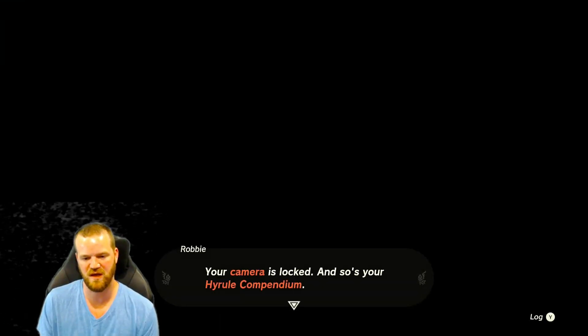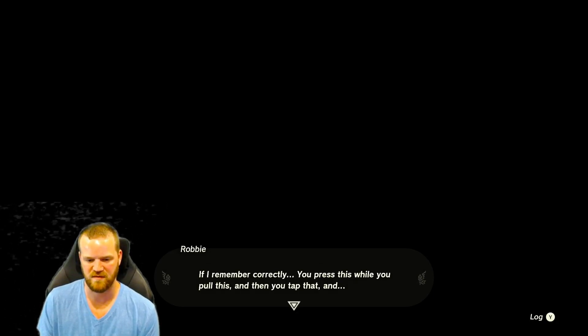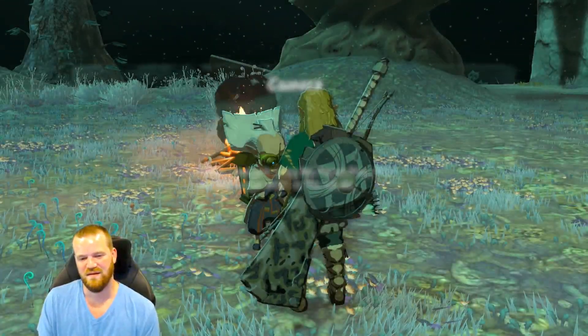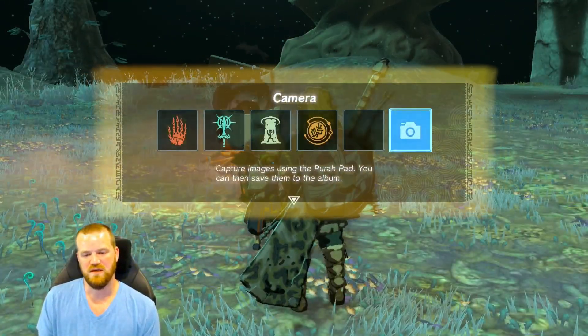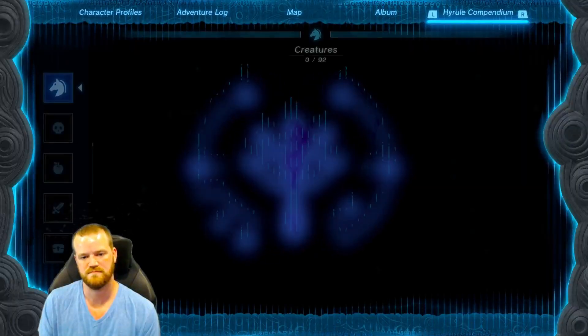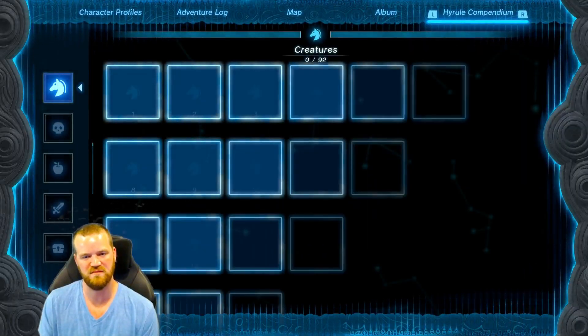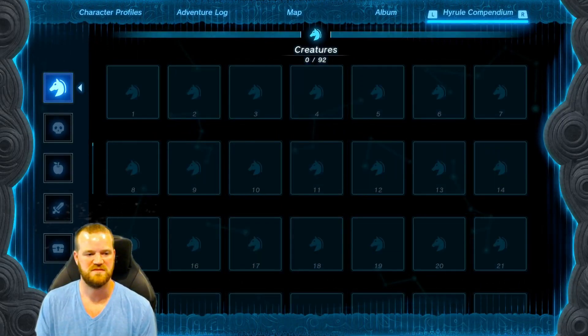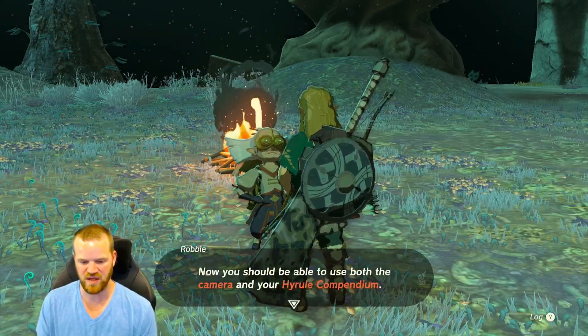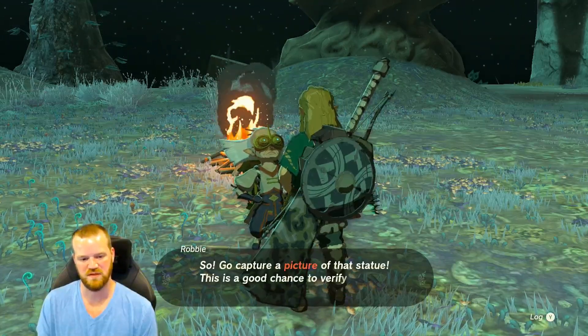Give me that Purah Pad for a second. How is it broken? Well, there's no problem — your camera's locked, and so is your Hyrule Compendium. Hang on — if I remember correctly, you press this while you pull this, then you tap that. Camera — nice! And the compendium — awesome! We're gonna start taking pictures of everything.